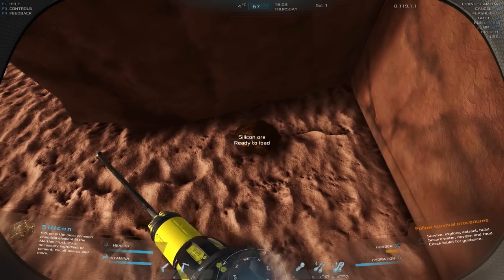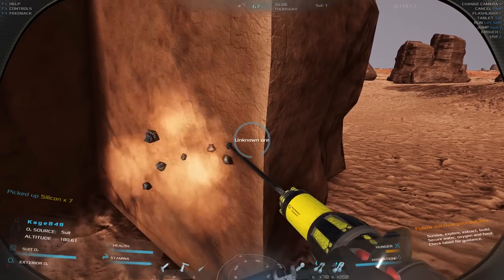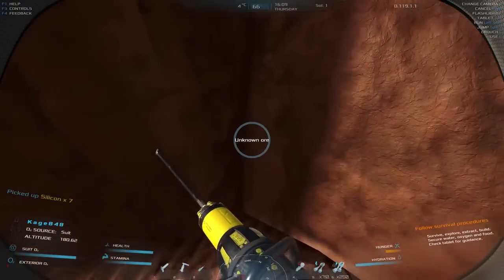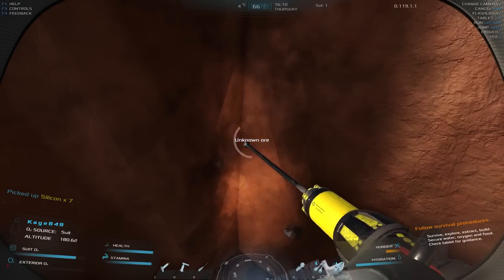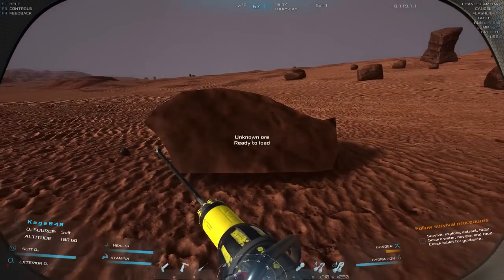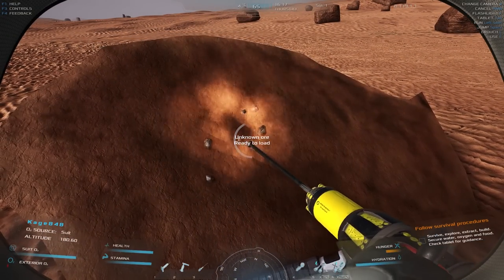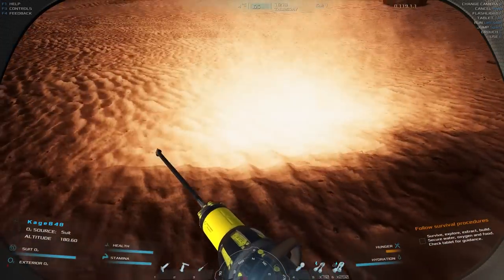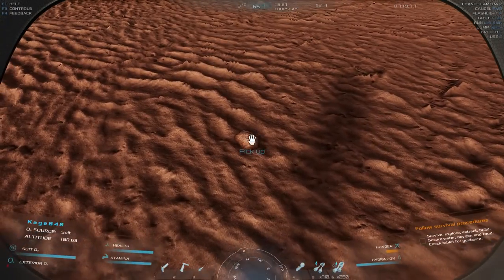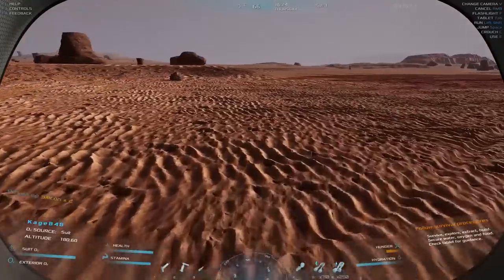Put the jackhammer away, pick up the ore and put it in inventory — seven silicon. I should only get silicon out of this rock from now on. Whoa, the rock's gone! Unknown ore ready to load. More silicon — they drop little pieces too, I didn't notice that before.